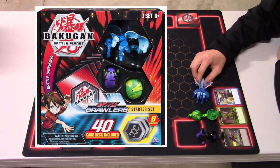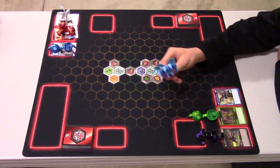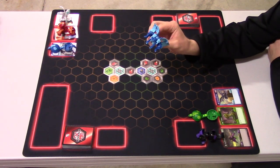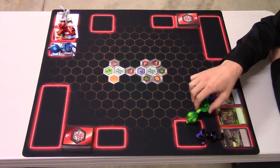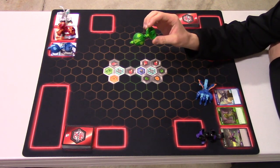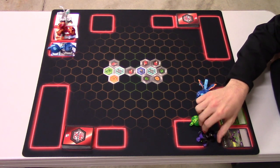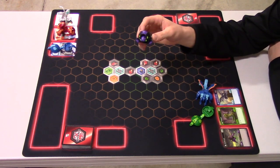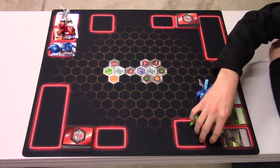The first one is the Aquos Garganoid Ultra starter kit from Battle Planet. Garganoid Ultra has a B power of 300 and a damage of 5. Then it has a Ventus Fangzor with a B of 300 and damage of 3, and Darkus Hydrus with 300 B and 4 damage. Pretty generic — that's my team.